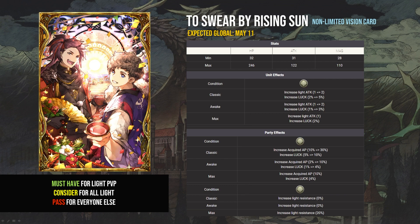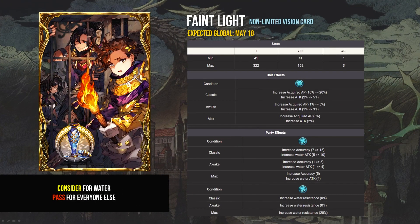If you don't play light, you can probably pass. The Faint Light vision card is a little different — this is one of those rare vision cards that I think you can actually pass on even if you main water. Sure, it's great in mirror matches against other water teams, but you can likely get the water attack and accuracy from other cards. If you don't have Siren, Tune-Up Time, or similar cards, you should probably grab it — but if you don't have any of those, it's hard to imagine your water team is all that strong anyway, and you should probably be focusing your Vajor somewhere else.